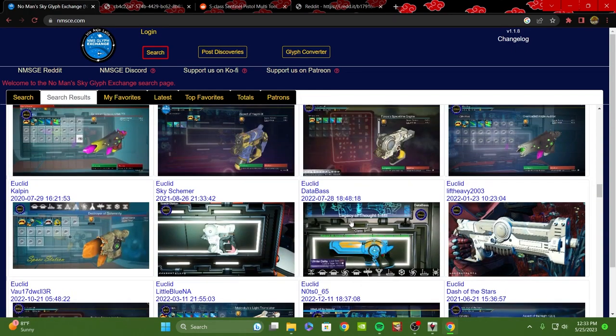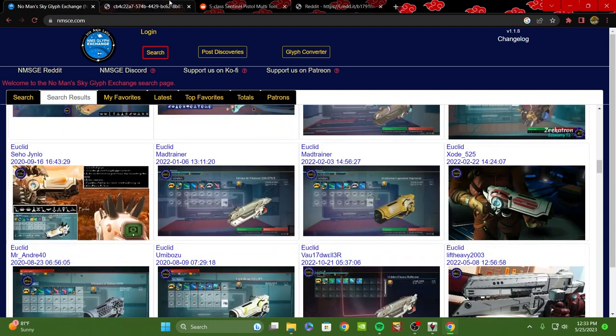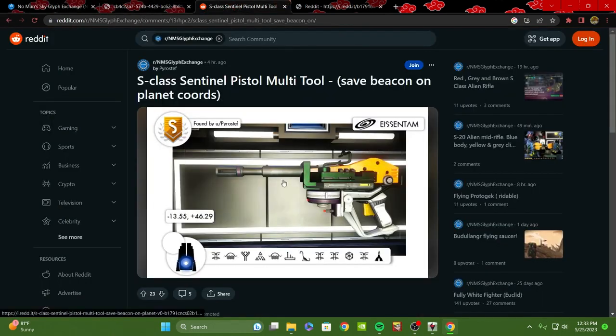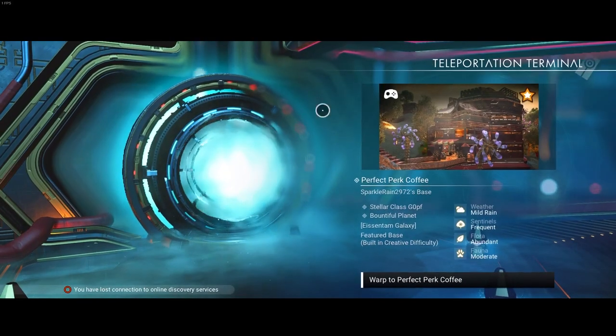Most multi-tools are the same — it really doesn't matter what mods you put on a multi-tool to make it better. However, today we are after this weird-looking Thompson-20-looking gun thing. It's located in the Eisentham galaxy, which means we need to have a portal in the Eisentham galaxy. My current portal base is not in the Eisentham galaxy at all, so we're actually going to show you an easy way to get to the Eisentham galaxy, since this is a sentinel class multi-tool.